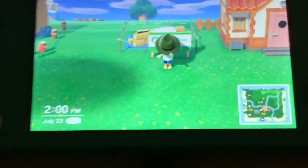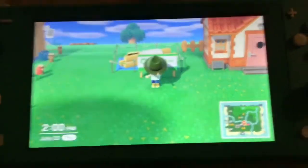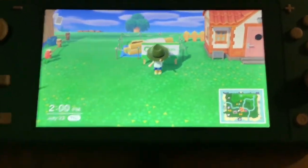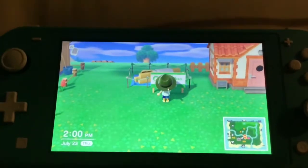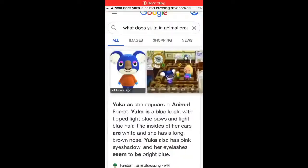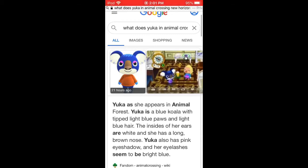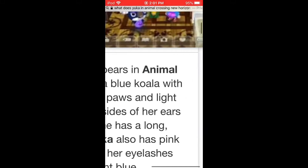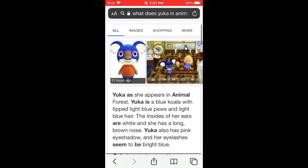That's the new villager. I don't know what she looks like, so I'm probably gonna search up what the Animal Crossing villager looks like. I'll be right back, and I will show you what she looks like on a screen recording. Okay, so this is what Yuka looks like — this is her, right over here. So let's get back to Animal Crossing New Horizons.